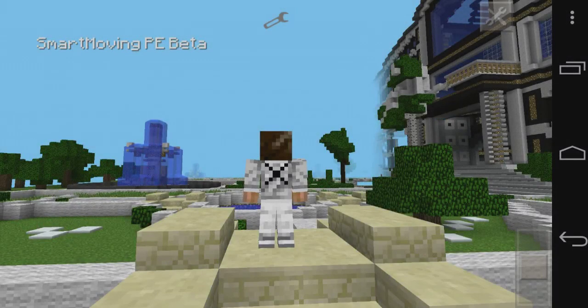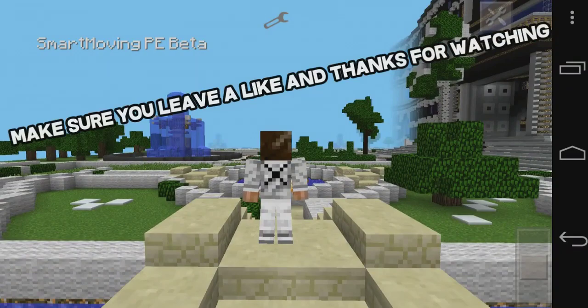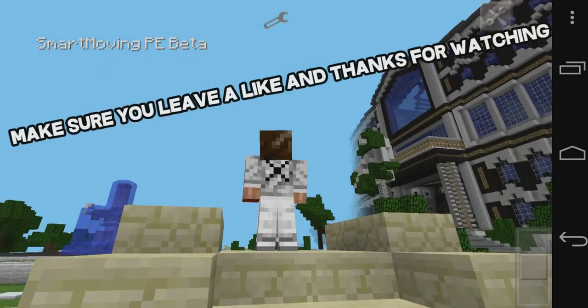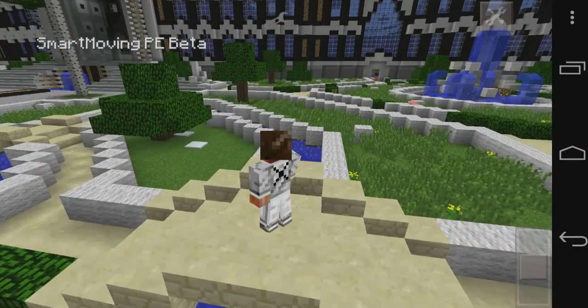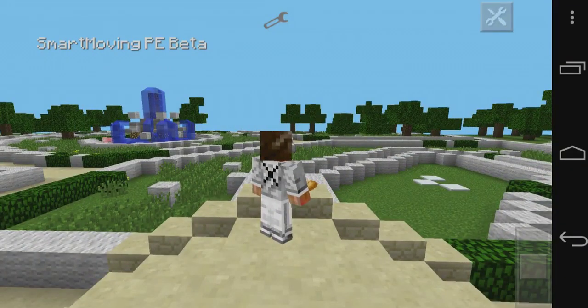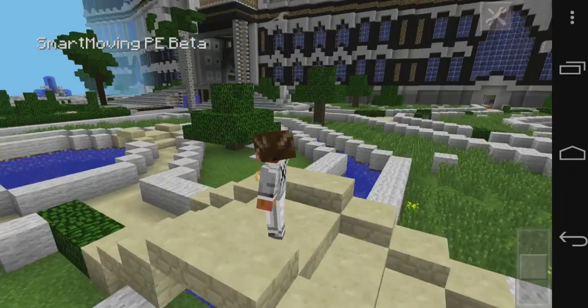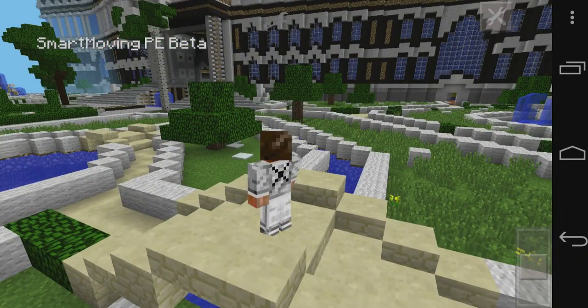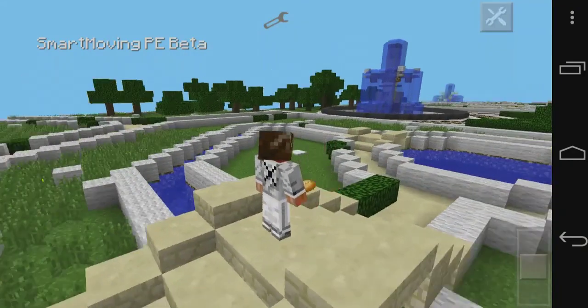Hello everyone, xarkabsolute here, and today we bring you another mod showcase. This one is super amazing. As you can see on my character, I am not standing like the usual Minecraft Pocket Edition character should be. On the screen and on the title it says Smart Moving Beta. This mod is amazing because it has the actual smart moving features on Minecraft Pocket Edition — basic features, but it has them, and when you think about it, that is one heck of an advanced mod.